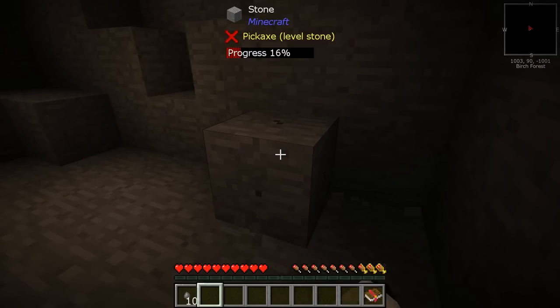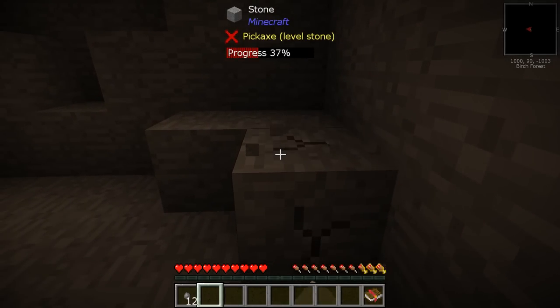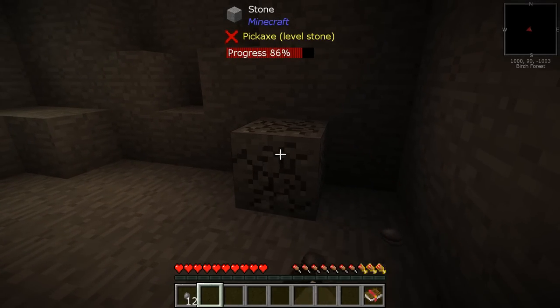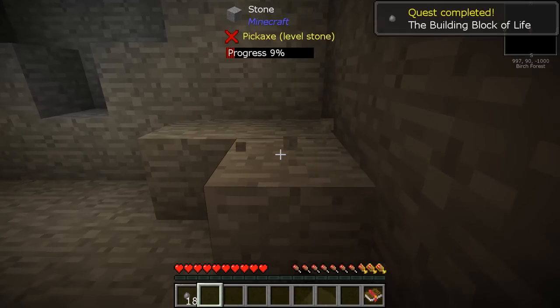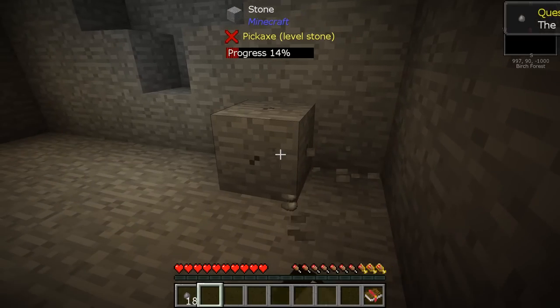This whole area is like a cave in stone and the whole world is stone. The other players on this server are roughly a thousand blocks away in various directions, which is kind of cool. We can go visit them later or use some commands to visit them.